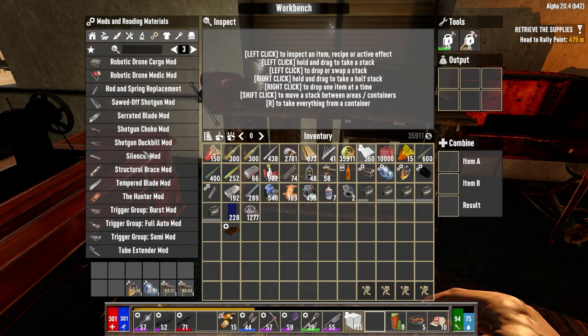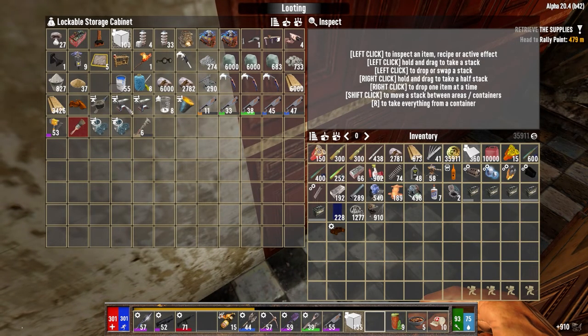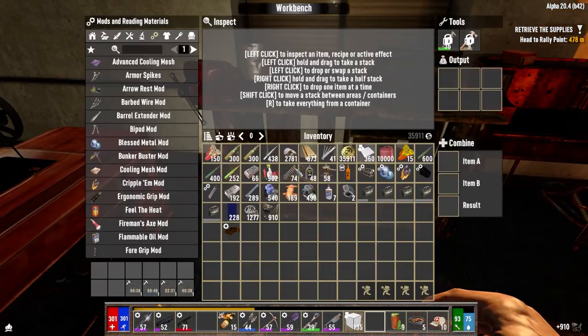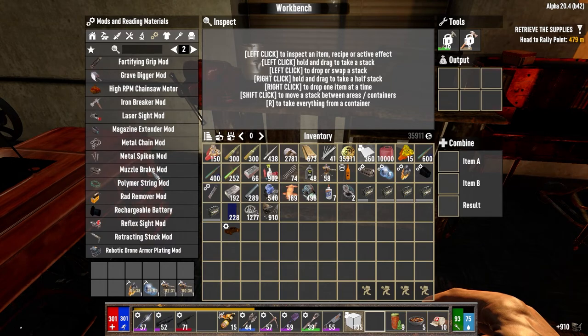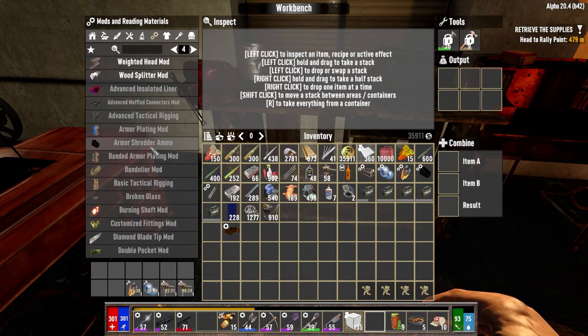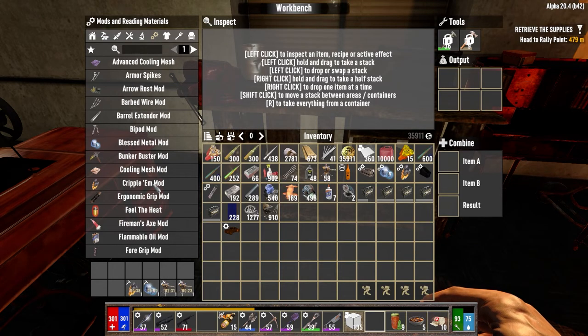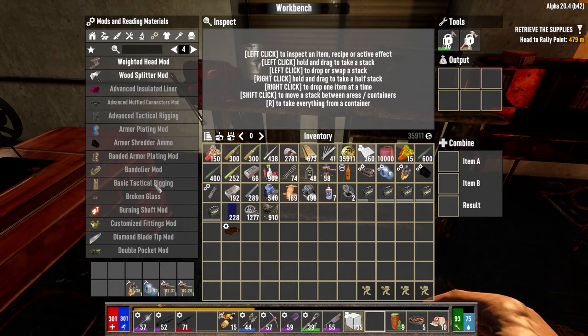What do we need for the armor shredder? Oh, iron probably. Yeah we need lots of iron. So today's going to be relatively low key. If we get a horde we'll definitely be doing mining. Oh, that's a rechargeable battery. Can't make the armor shredder — what are we missing? Oh, duct tape. Okay, get that in a second. And then advanced tactical rigging — I need military fiber for that, which should be no problem.